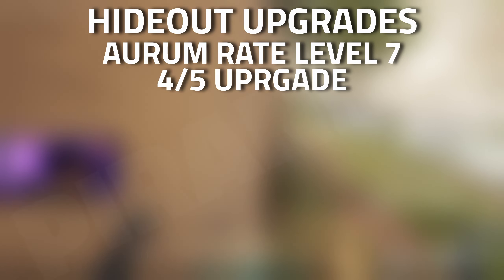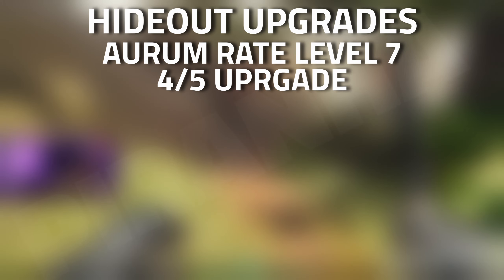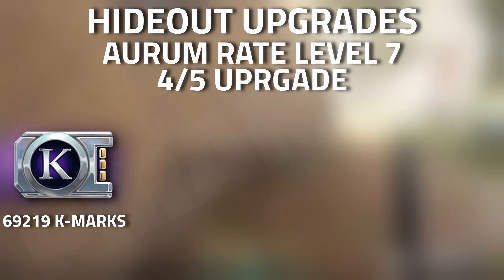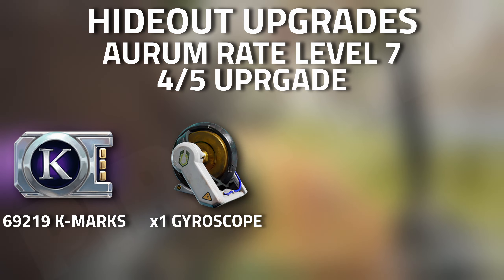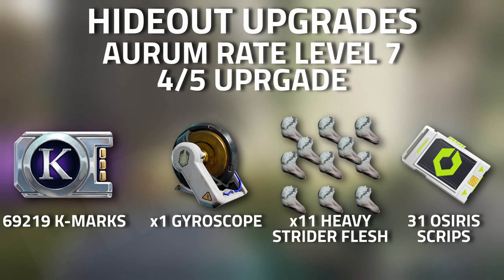For the prospectus quarters generator upgrades, specifically the Aureum rate level seven, the four out of five upgrade, you are going to need 69,219 k-marks, one gyroscope, 11 heavy strider flesh, and 31 Osiris scripts.